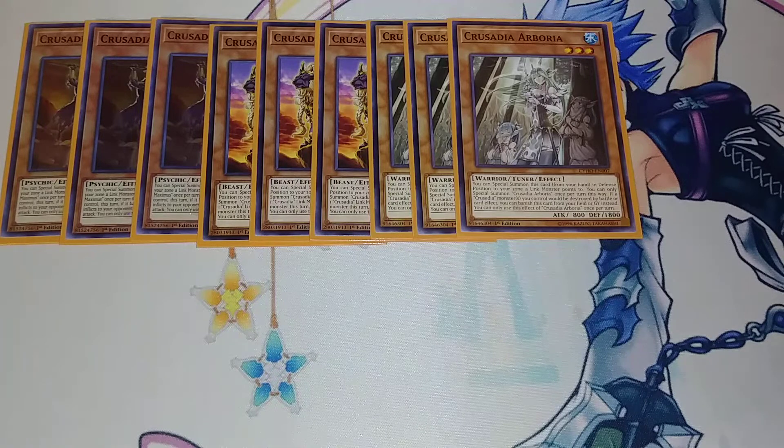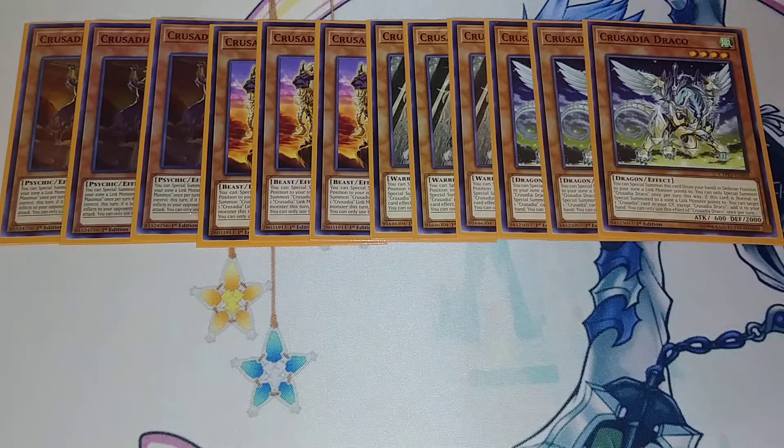The next one I play is three copies of Crusadia Draco. Crusadia Draco is extremely important to the combos for summoning Crusadia EqualMax. His effect is that if he's special summoned to his own link monster's points, you can target one Crusadia monster in your grave and add it back to your hand, which is extremely important to your plays — being able to recycle your Crusadia monsters and go into more plays.